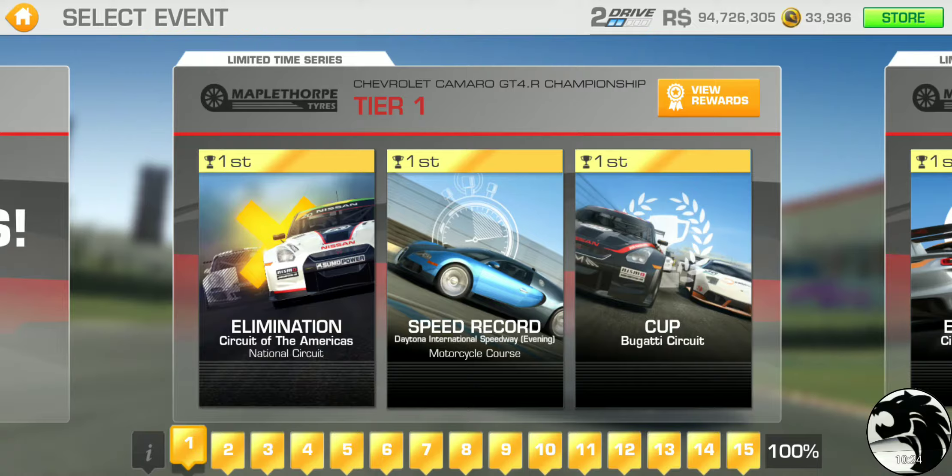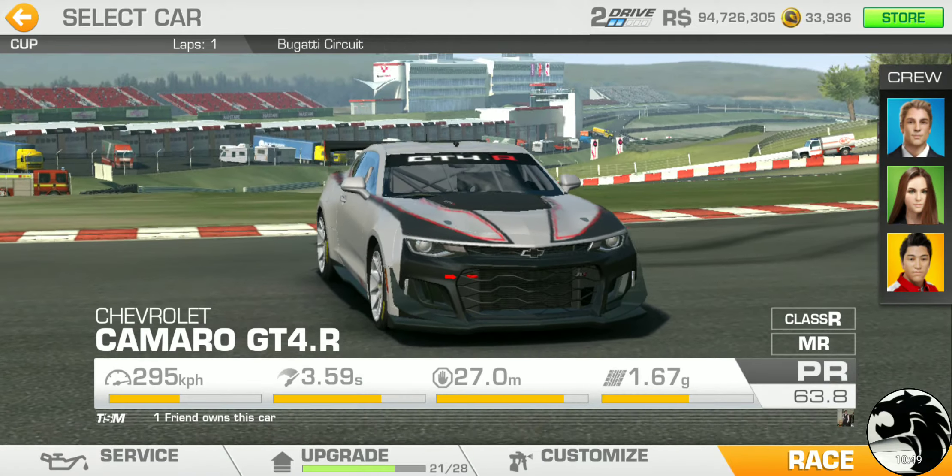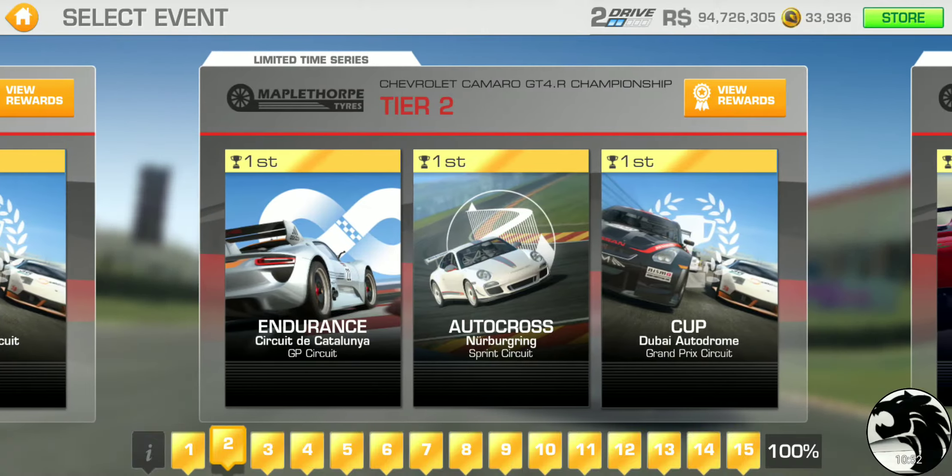Tier 1: We've got elimination at Circuit of the Americas National Circuit, speed record at Daytona Motorcycle, and we actually have a Bugatti circuit race this time — we didn't have one in the last limited time series. Single lapper as you'd expect, pretty short.